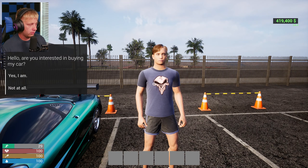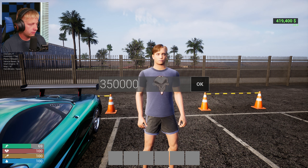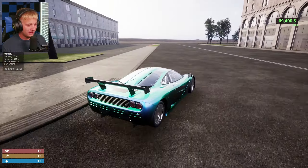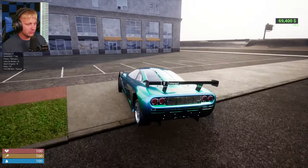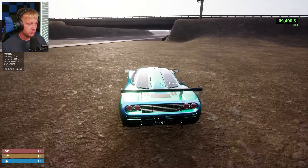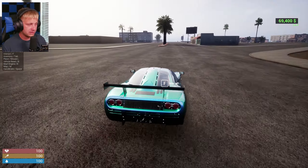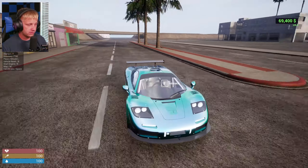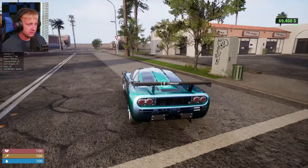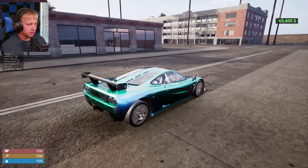There's a McLaren F1 at the market — yes, definitely! We get it for 350k. For those who don't know, the McLaren F1 was the world's fastest production car in the 90s. It famously has a center driver seat for the best possible weight distribution side-to-side, with two smaller seats on either side. It's so awesome that this car is in the game.